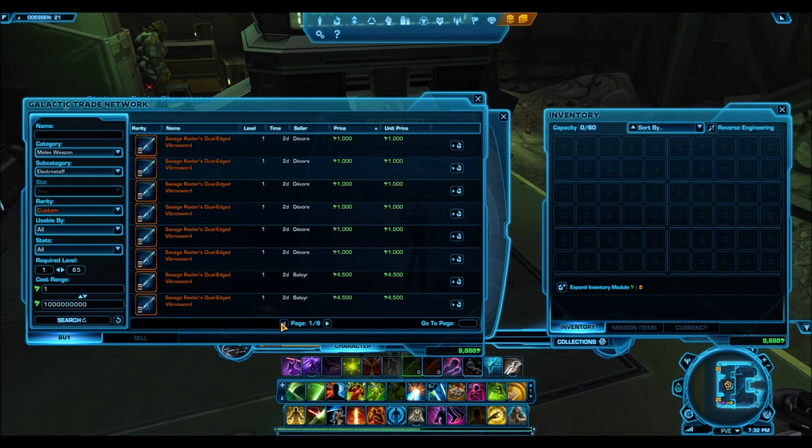Anyway, I just wanted to make this short video to let you guys know about this — for anyone who perhaps does not know that these models exist on the GTN. If you have a Jedi Shadow or Sith Assassin and you want them to look different and stick out, and you don't really like the designs of the lightsabers available, you can get some really nice models out of these electro staffs at very affordable prices. Hope you guys enjoyed this video and found it informative — I'll see you in the next one.